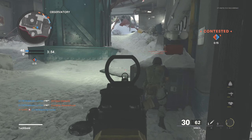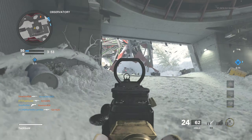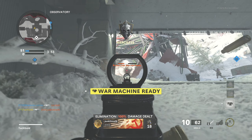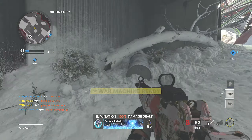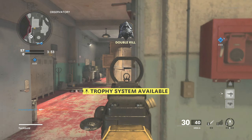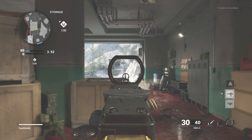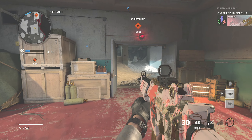A 99 and 12 — almost dropping 100. You could technically call it a choke, but I dropped a nuke and I was satisfied with that. Once I realized I was close to 100 I tried super hard to get it, but I couldn't quite pull it off.